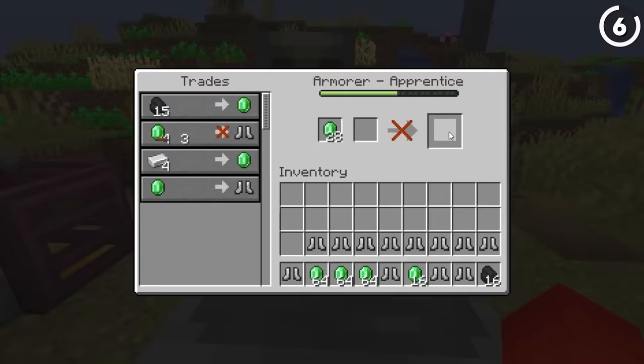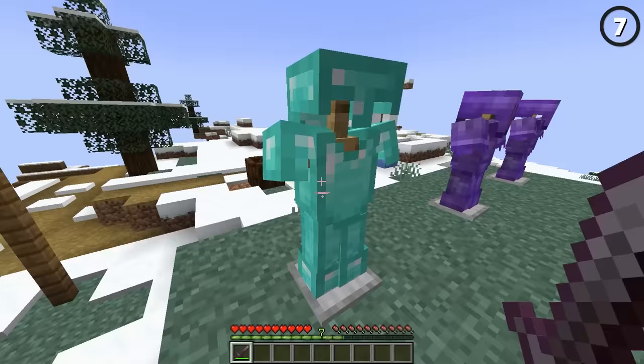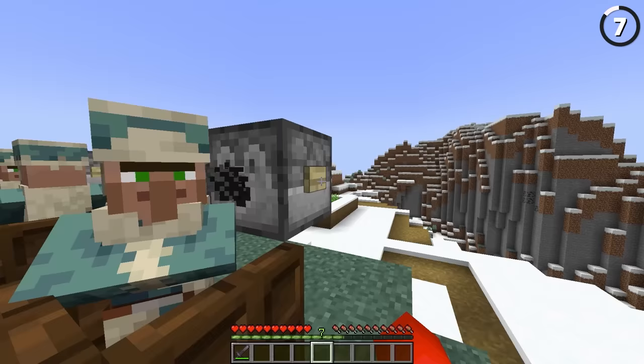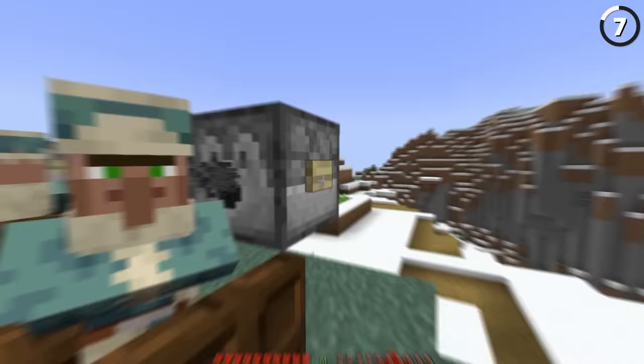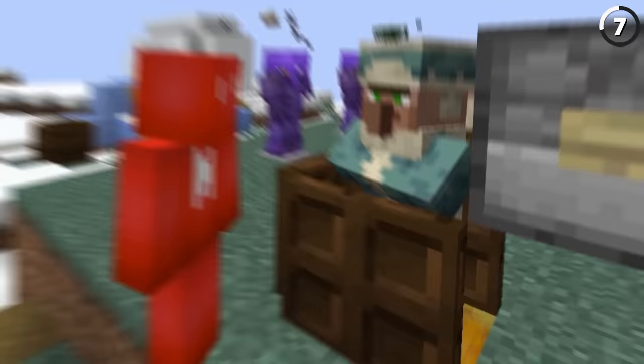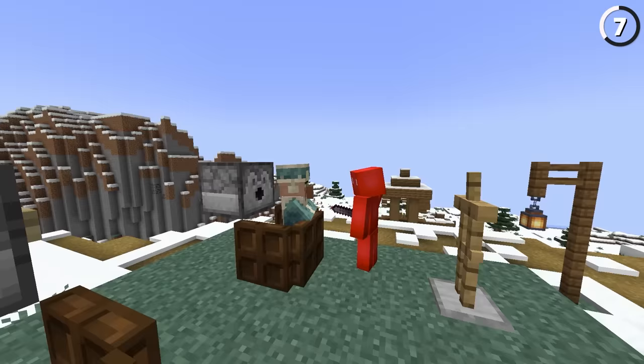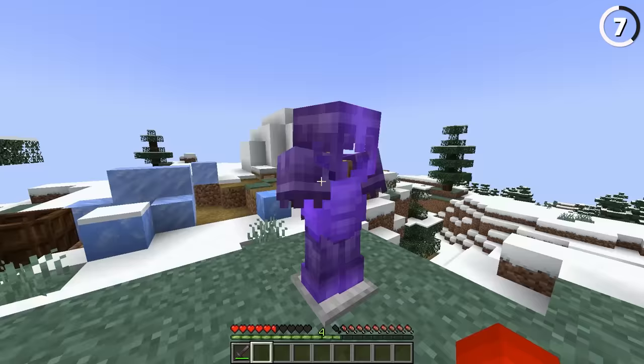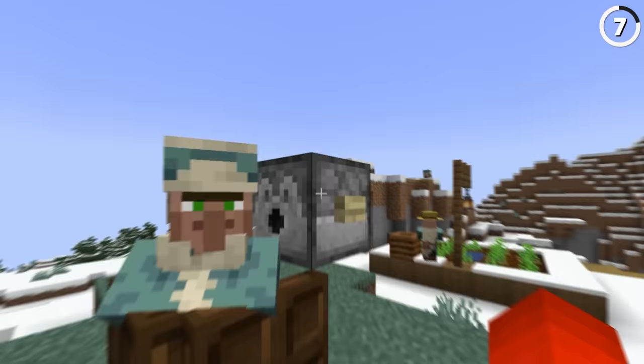Not only can we use that armor for ourselves, but we can also use it on our villagers. Even though you can't see it, if you use a dispenser to shoot armor at a villager, it'll actually equip it into their secret inventory. Make no mistake — even if you can't see it, they are definitely wearing it. They'll take way longer to kill and can even use the Thorns enchantment as well. So if you've got an amazing villager you're trying to keep safe from zombies, this is definitely a useful trick.